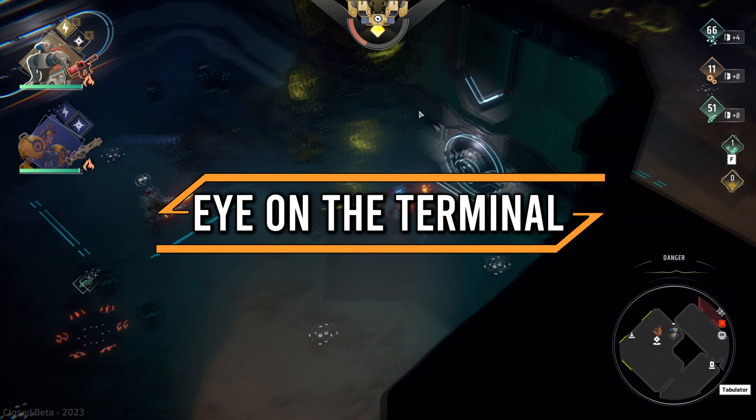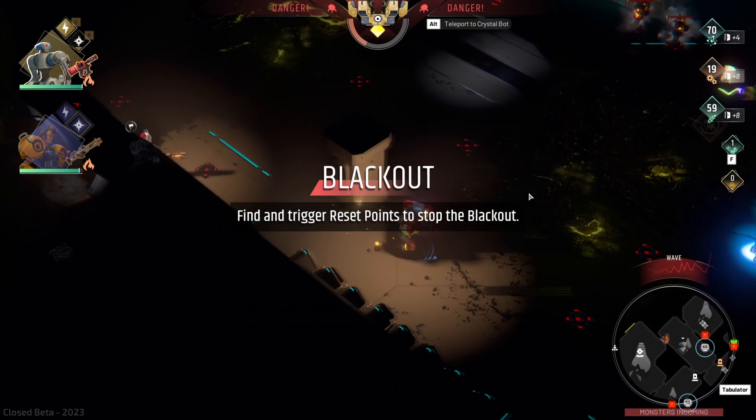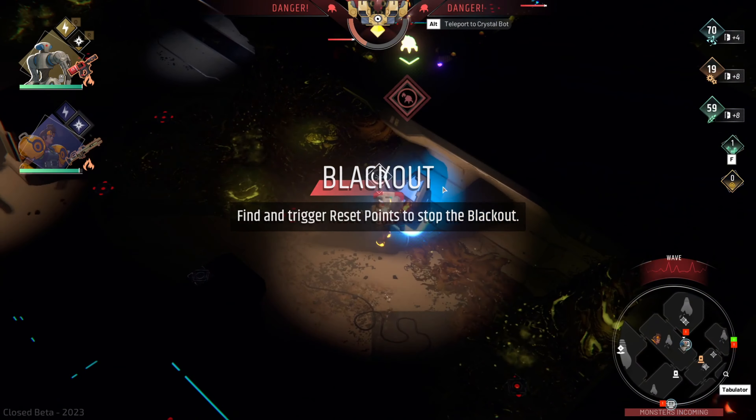Such a blackout can occur once we find two terminals. These terminals will be our point of interest once the light goes out and we cannot see incoming enemies on the minimap.